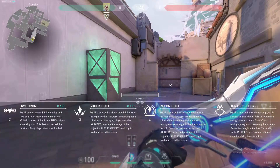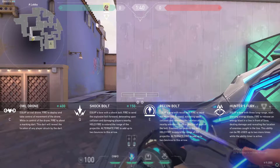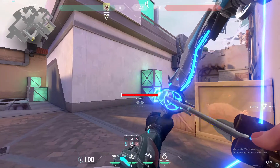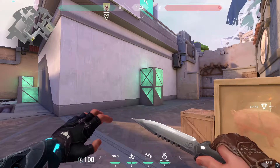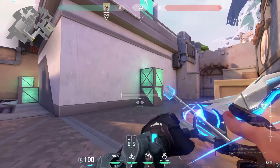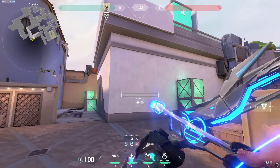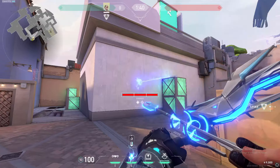Sova's second ability is his Shock Darts, or Shock Bolt. His Shock Darts give you two charges per round and cost 150 credits. They act as a normal bow — once you release, it does damage, it explodes, and deals damage onto an enemy or even teammates. Similar to Sova's Recon, which is his signature ability, you can bounce it. Right-clicking once or twice determines how many bounces it does, and the bar determines how much power you put into your Shock Dart.